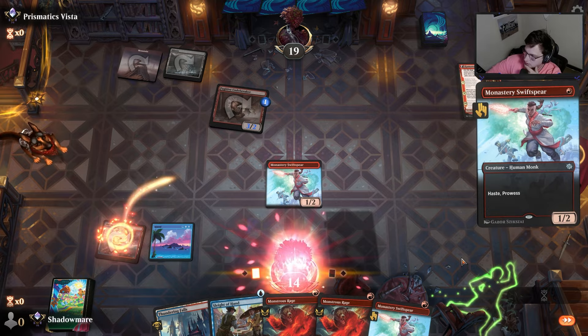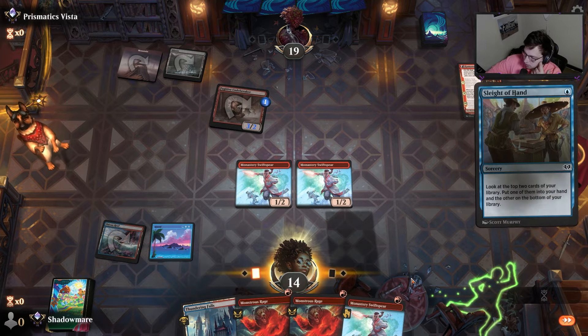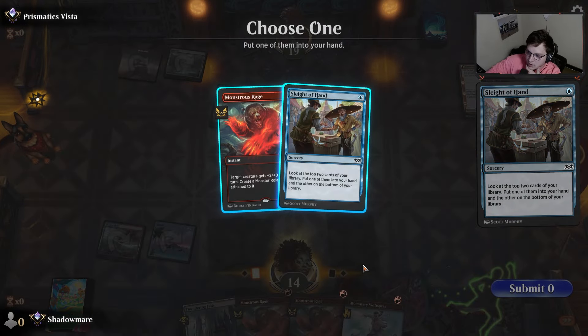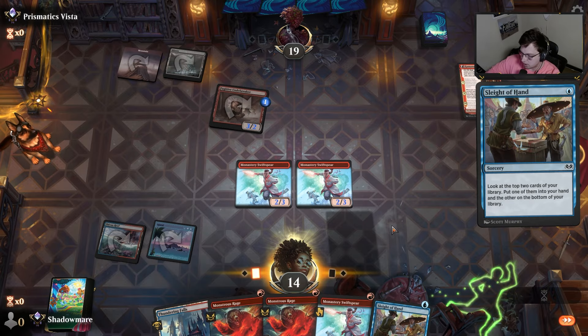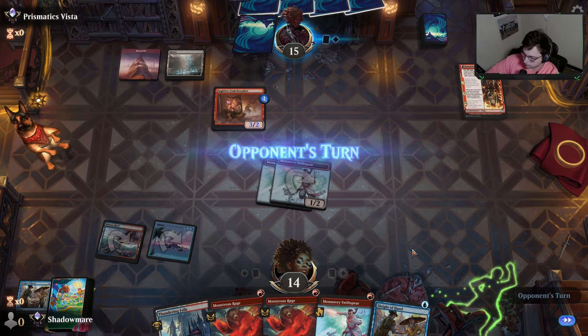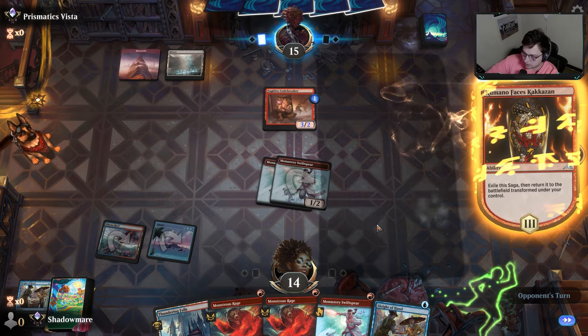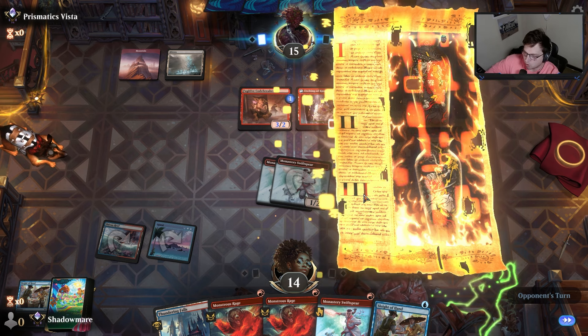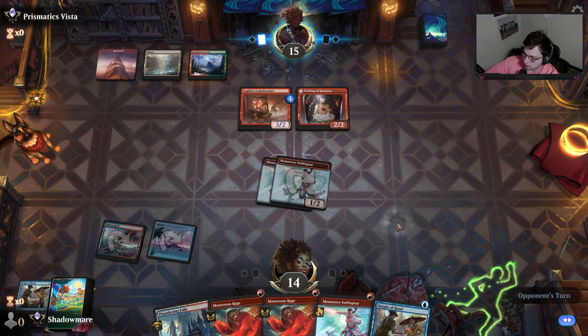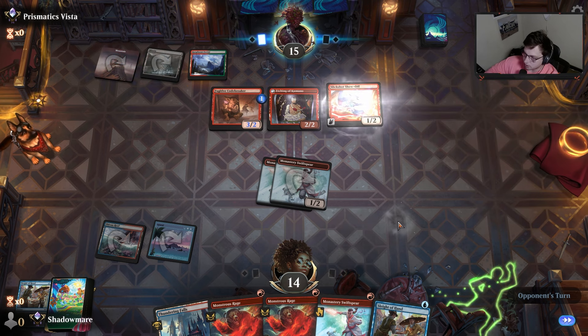Maybe go for another Swiftspear here. Sleight of Hand has to come to hand so we have a blue spell to cast. The difference of being on the play versus the draw, or playing Kumano in our deck versus not playing Kumano in our deck — honestly quite a different experience for sure.